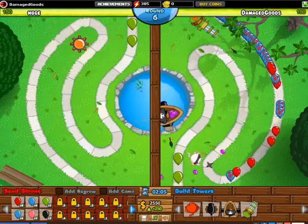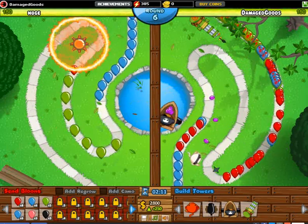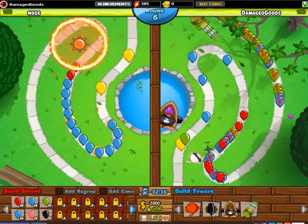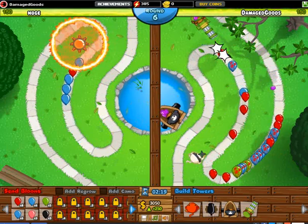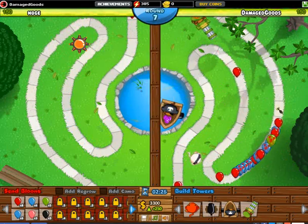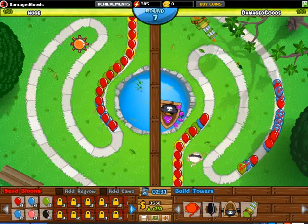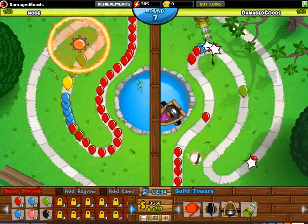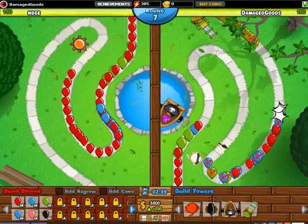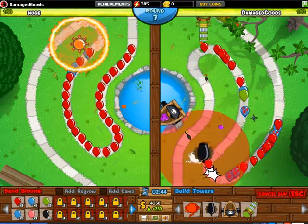This part is like a park section. He's sending some green bloons this time, but we can manage that — no issue. I'm used to this. We just need to send some more and save up for a bomb tower. We can have a bomb tower right now.